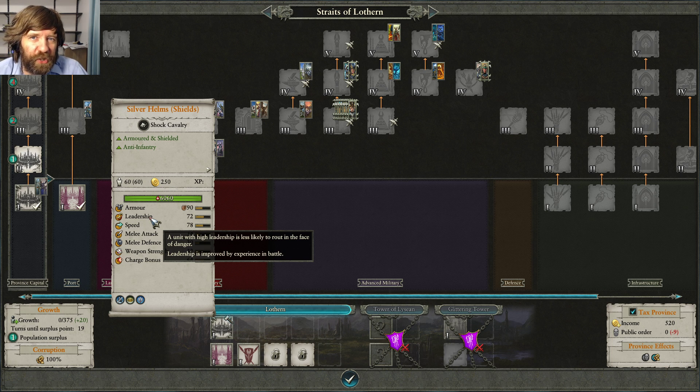Other leadership penalties include nearby units running away, which can cause a chain break — a domino effect where more and more units flee. Units very close to routing neighbors are inspired to run too, just like on a real battlefield. Major causes of leadership loss: general dying, nearby units routing, casualties sustained, getting flanked or hit in the rear — charging cavalry into the back of an enemy causes huge leadership penalties.